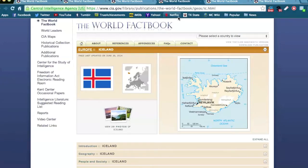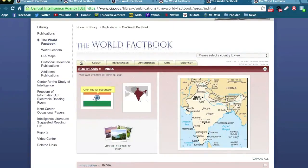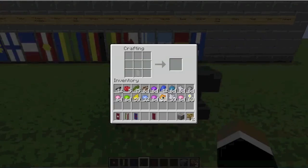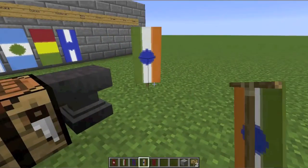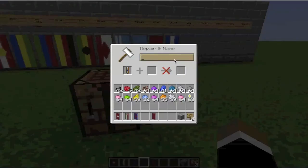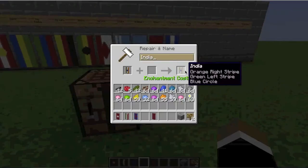Next up is India, and India has a pretty good looking flag in Minecraft. It's orange on top, green on the bottom, and a blue dot in the middle. India is also in Asia — it's a big country with the second largest population. So we start off with orange on top, green on the bottom, and finally a blue dot in the middle. The Indian flag looks pretty close in Minecraft. Some flags look off, but this one looks really, really close. India done.